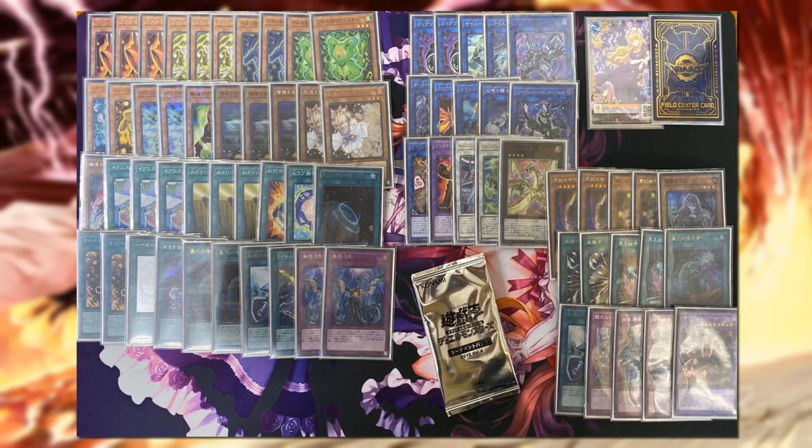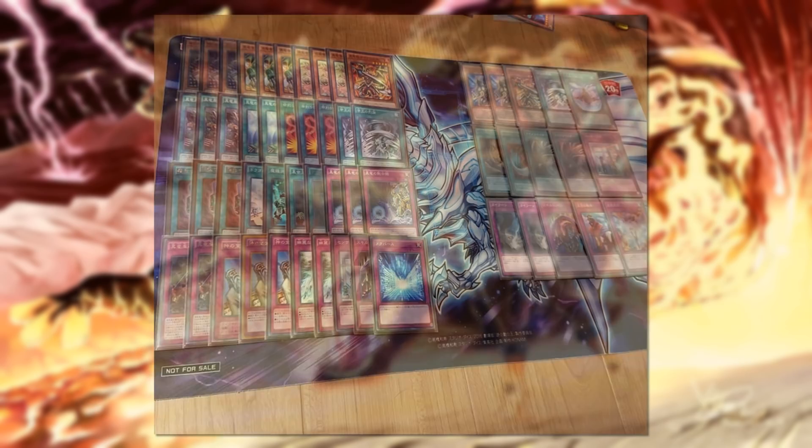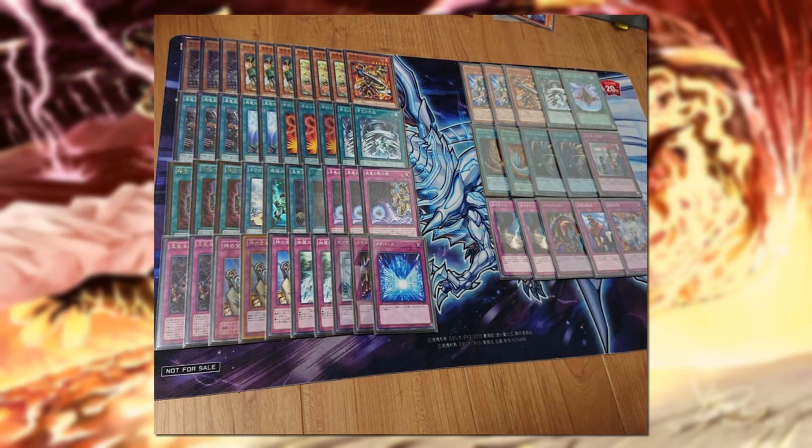Other archetypes — the Sank and Karakuri should be in the new set, but no lists to show for those. Last but not least, True Draco — it's True Draco with multiple threats, Solemn, and Inspector Boarder in the main deck.